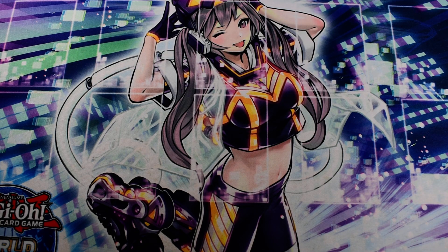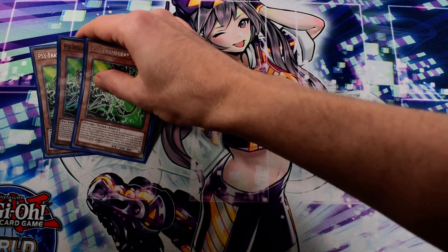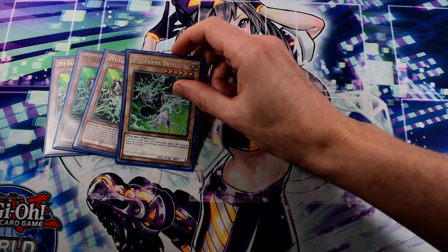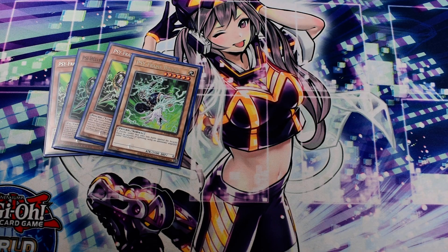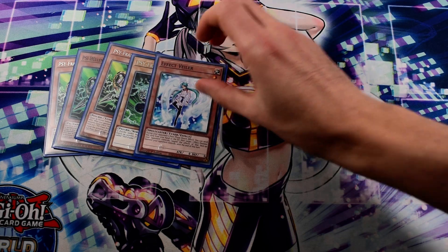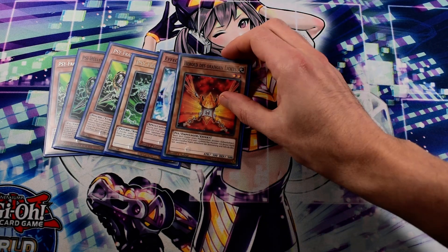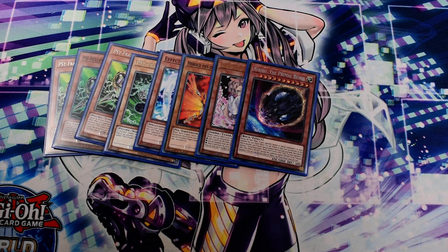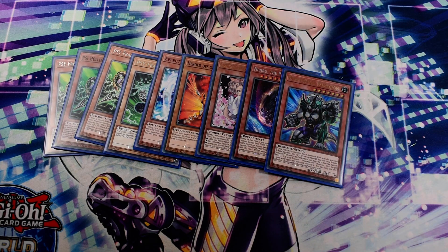Puddingcess is important for the combo. Next, for hand traps, I play the Crystron Halqifibrax Gamma package: 1 Droll & Lock Bird, 1 Ghost Ogre & Snow Rabbit, 1 Ash Blossom, 1 Effect Veiler, and 1 Pachycephalo.